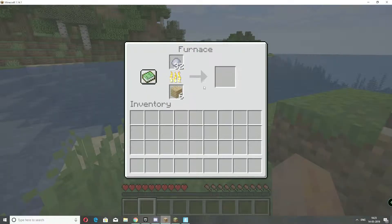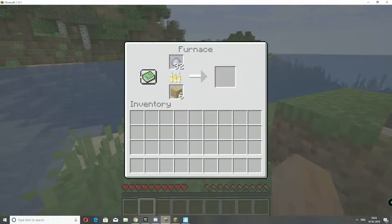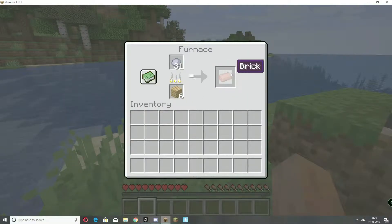You want to place your furnace, take your clay, and take your fuel — anything like oak planks, coal, whatever. When you smelt it, you get bricks!